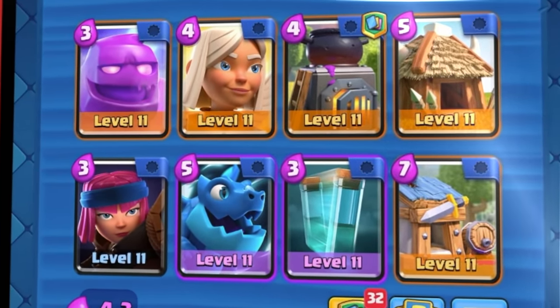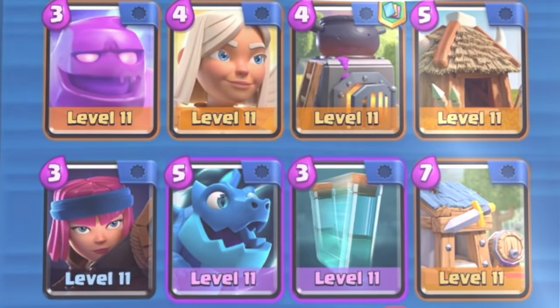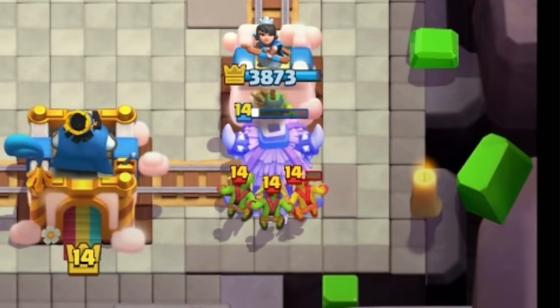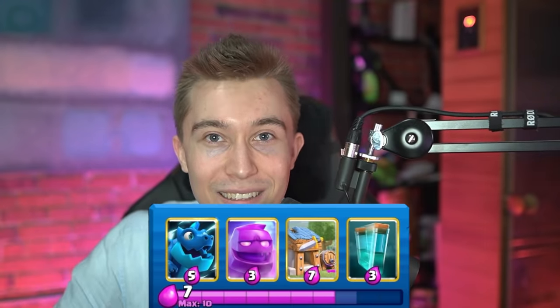First thing — you have no answer to Log Bait. If they go for a Goblin Barrel, because I don't have a spell, I'm just gonna take a ton of damage every single time. And that's not even talking about Bridge Spam. If I don't have a good card cycle, my cheapest card to cycle is a 3 Elixir Firecracker — that's not a Fire Spirit. I'm gonna have Barb Huts, Goblin Huts, and all these heavy cards in my deck weighing me down so I can never get out of bad card hands.